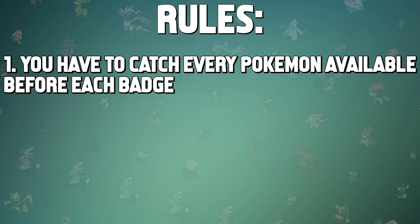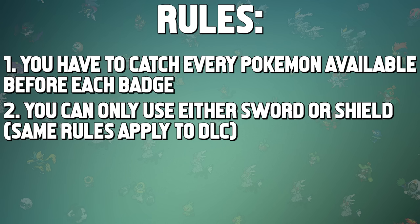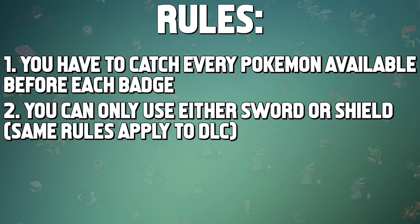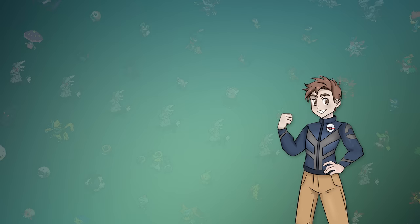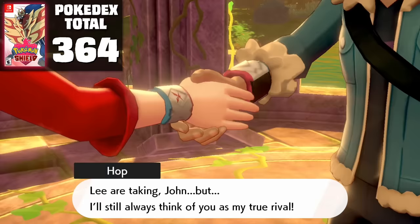The first and most important rule of the challenge is that you have to catch every Pokemon that's available before each gym leader that you face. Because this DLC doesn't contain any additional gyms or story-related roadblocks, we'll talk about how this challenge will progress in a second. The second rule is that you can only use one copy of the game. We're just going to use the same shield save file that I used last time, because that remains relatively untouched. Although you're normally supposed to start with a brand new game, because this content requires you to have more than just the base game, I consider this to be a completely different game as far as the rules address it. I've included my spreadsheet that you can download to your own Google Drive to take on this challenge yourself. Be sure to leave a like and subscribe, and with that out of the way, let's just jump right into it.